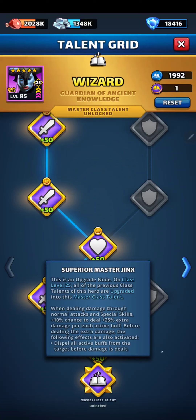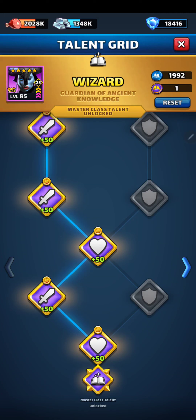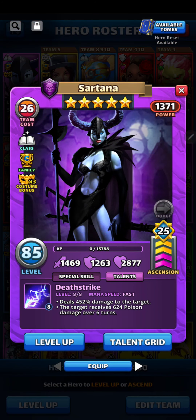Superior Master Jinx: When dealing damage through normal attacks and special skills, plus 10% chance to deal plus 25% extra damage per each active buff. Before dealing the extra damage, the following effects are also activated: Dispel all active buffs from the target before damage is dealt. Oh, this could be pretty good.